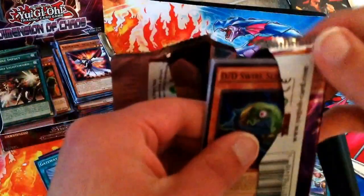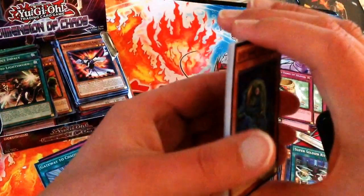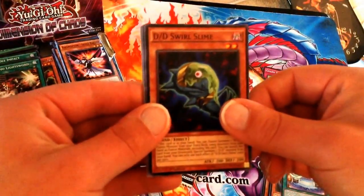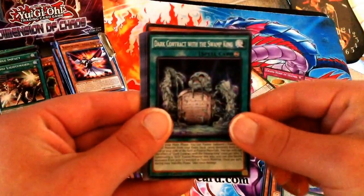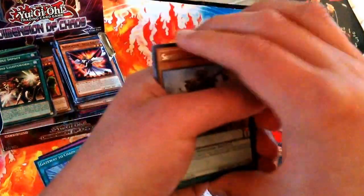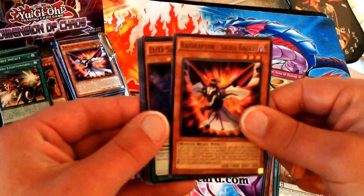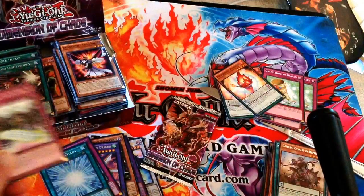I've been feeling like we're going to get Black Luster Soldier with all these Super Soldier cards back to back, but it hasn't been that way just yet — so hopefully one of these last two packs. Double D Swirl Slime, Great Old Cobra, Dark Contract with the Swamp King, Soul Claw. The Rare this time is another Samurai Cavalry Reptier. We have Raid Raptors Ultimate Mace, Raid Raptors Skull Eagle, DD Savant Galilei, and Dark Contract with the Witch.